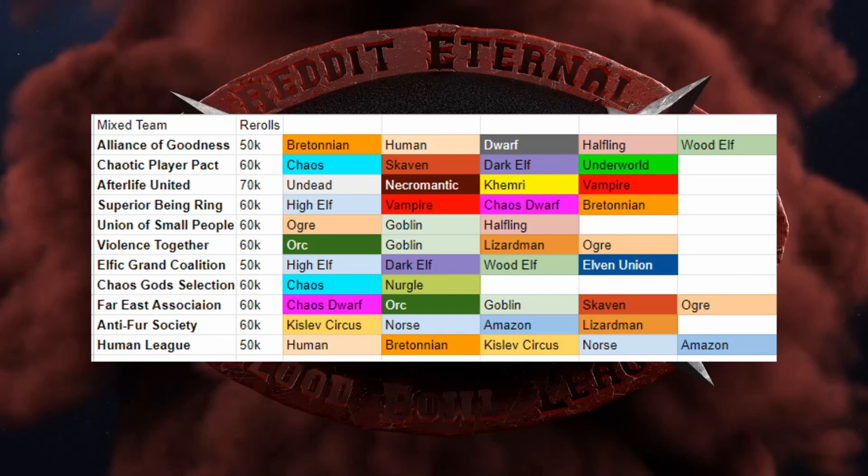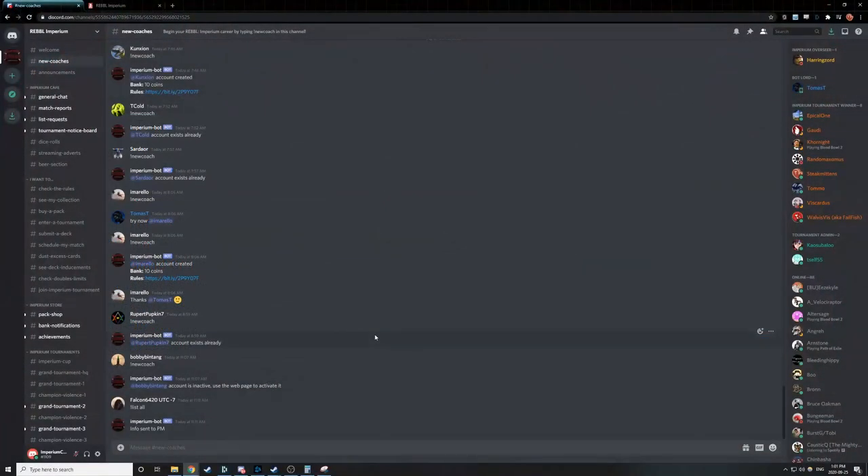I hope I've convinced you to play Rebel Imperium. Let's get started. The first thing to do is we need to start in the Imperium Discord. There's a handy invite link in the description. And here we are — this is the Rebel Imperium Discord. This is where most of your daily interaction with Rebel Imperium is going to occur. There's also a website, which we'll check out later, but there are many channels here.